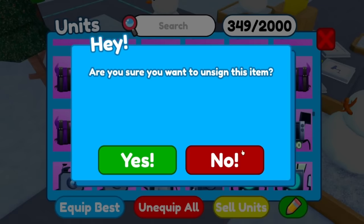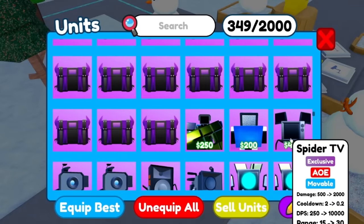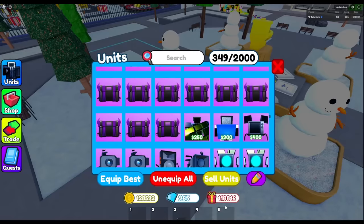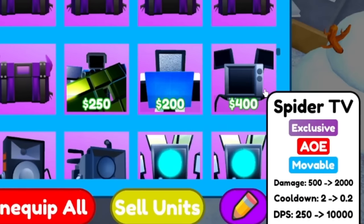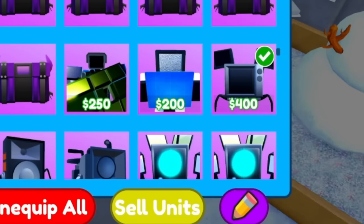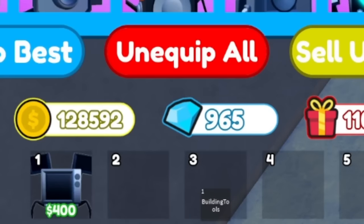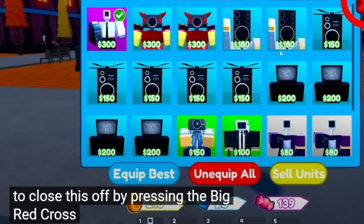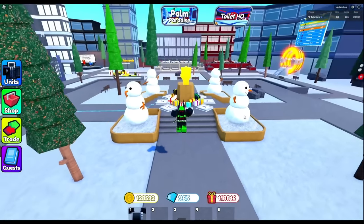I want to do my Spider TV - let me fix that. Okay, Spider TV. So we're gonna unequip all, then equip the unit I want to duplicate. We're gonna go back to my Spider TV, and now this is our only equipped unit, the only one I want to duplicate. After I equip it, I close the menu, and my second Spider TV is gonna be here very soon.